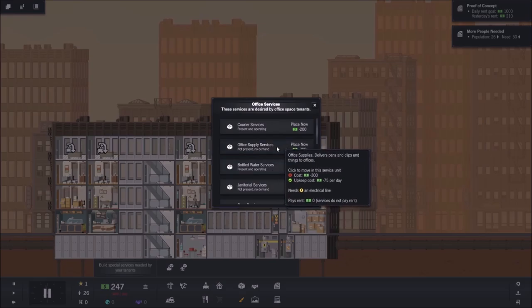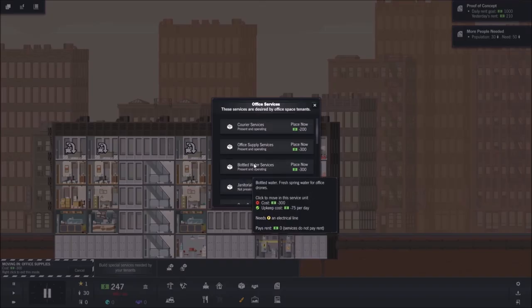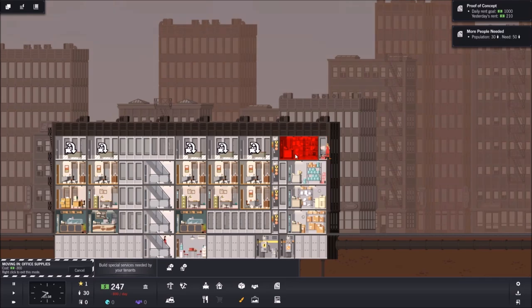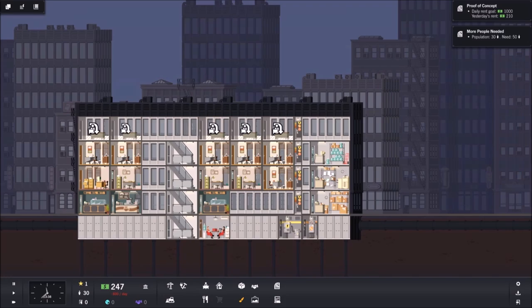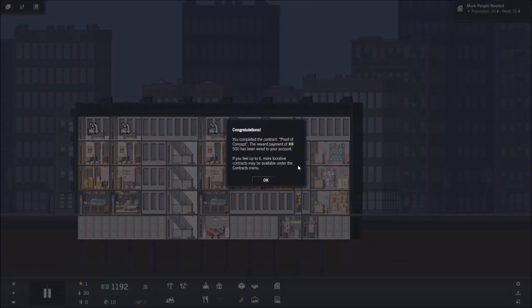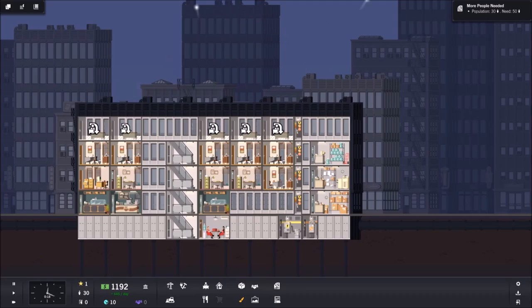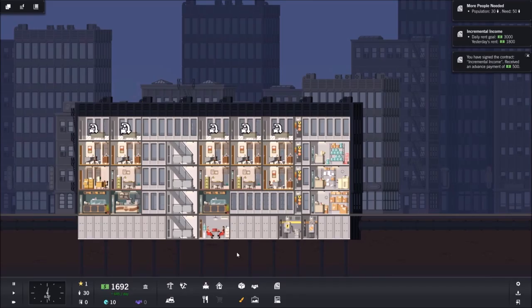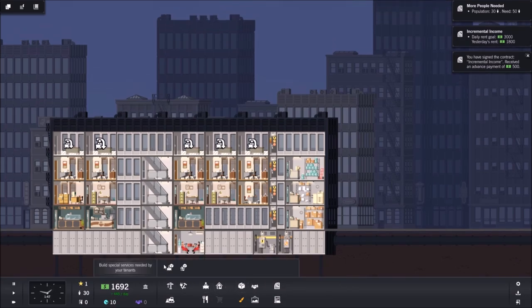We need the office supply store of course. You can always double-check by looking at the info panel — it'll tell you if there's one present and if there's demand for it. We're jumping the gun a bit by placing before there's demand, but I think that's more efficient. We unfortunately can't afford to place it yet so we'll wait till the next day. Hopefully with this many people paying rent our costs will offset — and they did. Because we made over a thousand dollars, we got that contract bonus too. Now we can unlock another contract: incremental income. Our goal is 3,000 and we're at 1,800, but now we've got extra spending money.